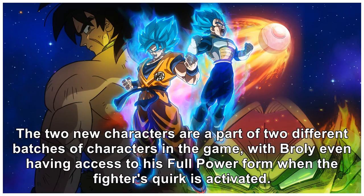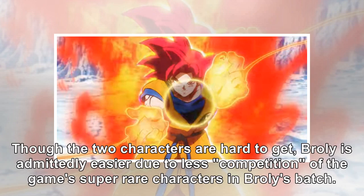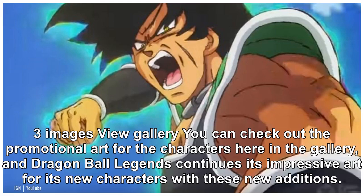The two new characters are part of two different batches of characters in the game, with Broly even having access to his full power form when the fighter's quirk is activated. Though the two characters are hard to get, Broly is admittedly easier due to less competition from the game's super rare characters in Broly's batch. You can check out the promotional art for the characters in the gallery, and Dragon Ball Legends continues its impressive art for its new characters with these new additions.